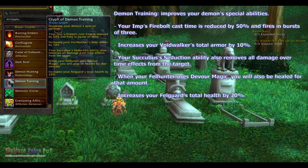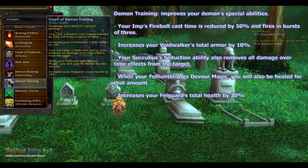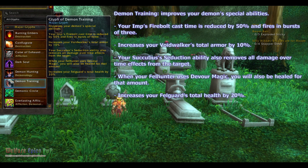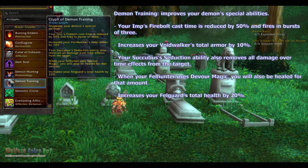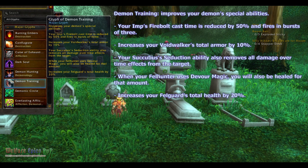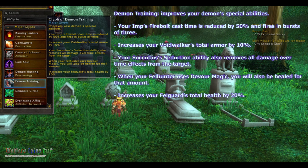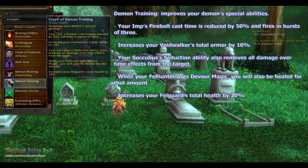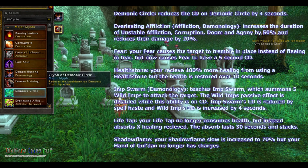Demon Training improves your Demon Special abilities. For Imp, your Firebolt's cast time is reduced by 50% and it fires in bursts of 3. For Voidwalker, it increases your Voidwalker's total armor by 10%. Your Succubus' Seduction ability will also remove all damage over time from the target. When your Felhunter uses Devour Magic, it will also be healed for that amount, and it increases your Felguard's total health by 20%.